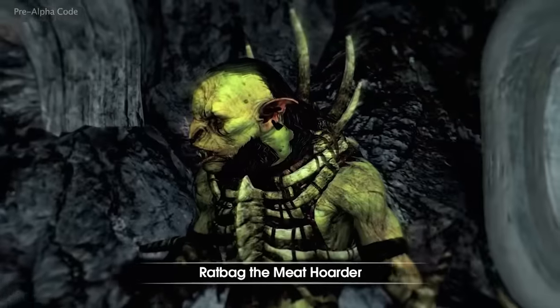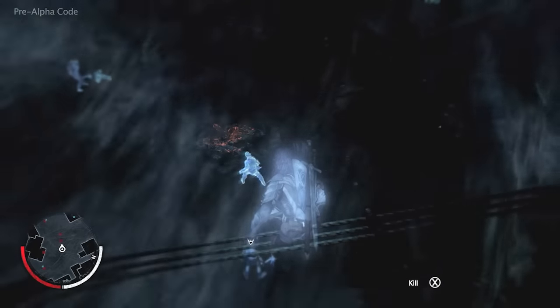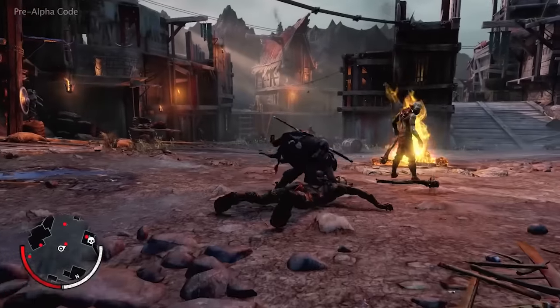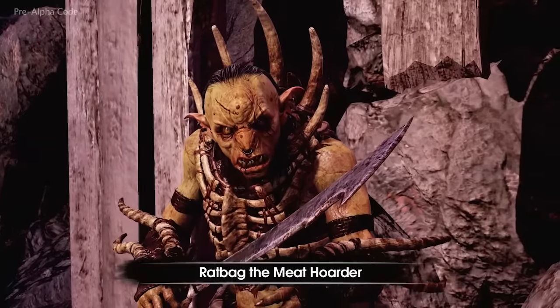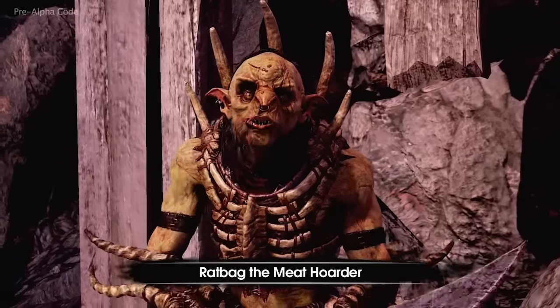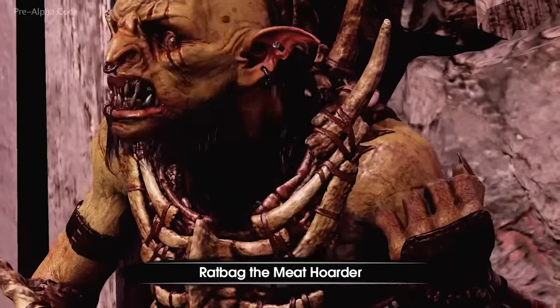In the wraith world, Talion can identify his enemies, such as Ratbag, and return to the real world to confront them. "You left my master to burn, so I'm gonna cut you slow and savor every twitch."